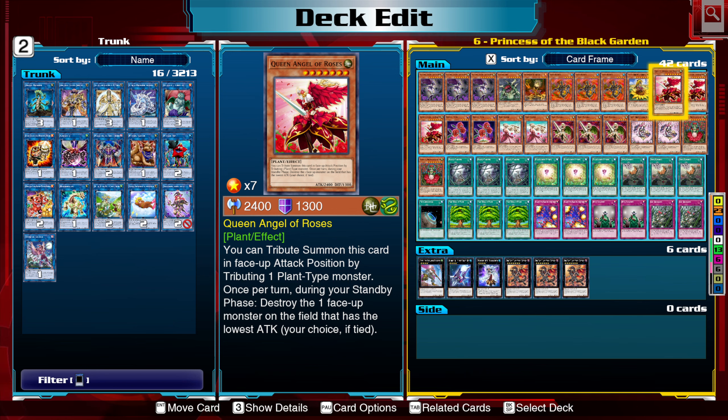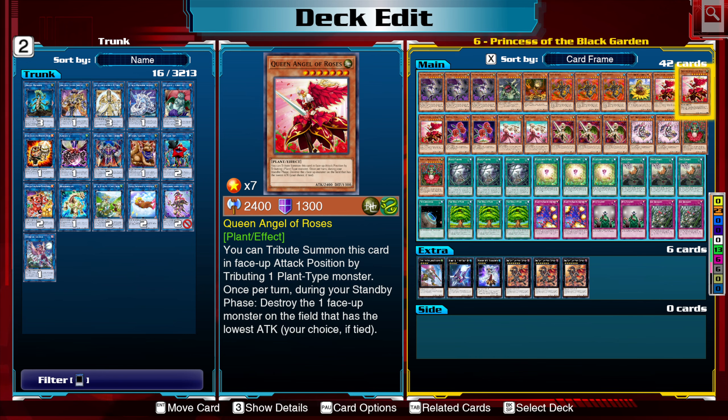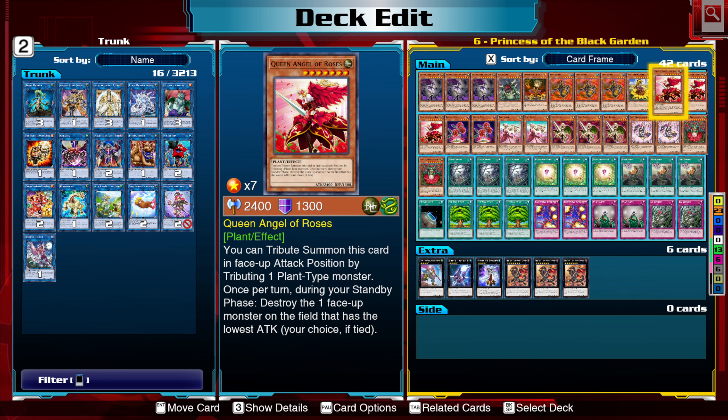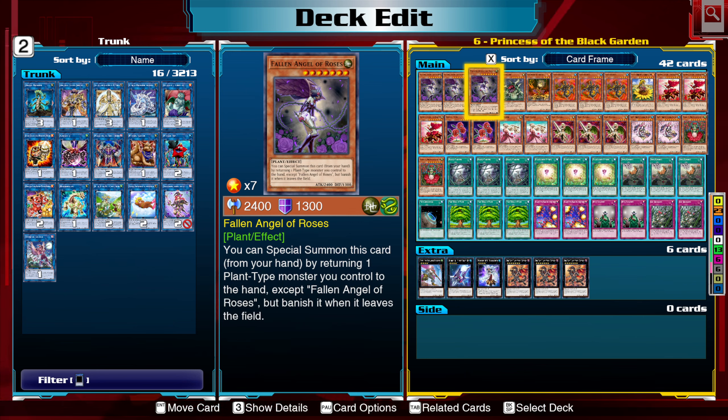It could very well be Queen Angel of the Roses. With Revival Rose, if a level 5 or higher plant-type monster you control is destroyed, you can special summon this card from the graveyard, and you can still gain more field presence. Or, if under Black Garden, you're most likely going to have some kind of plant token around that this can go about destroying. I'll explain exactly why that's a good thing later.